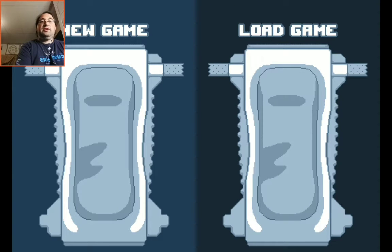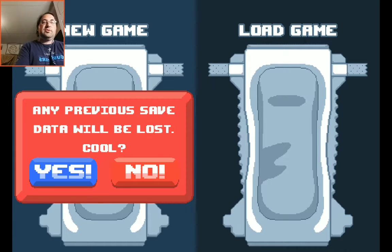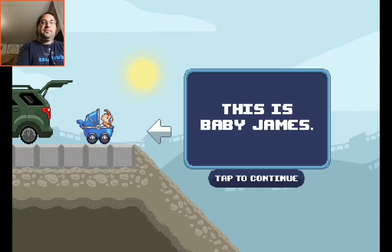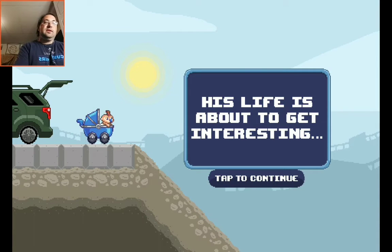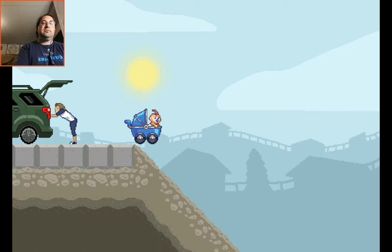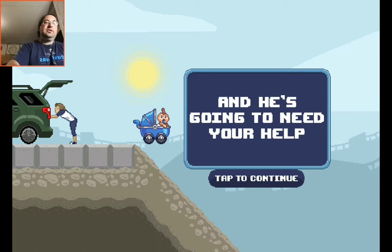Hello everybody, this is Android Gamer and today I'm playing Save Baby James. It's sort of a platform game, I think. I don't know, didn't see a whole lot of it — it's from one of my followers on Twitter. So let's have a look. New game — this is James, this is Baby James. His life's about to get interesting because he's gonna roll away from his mom, bump into things, and he's gonna need your help.